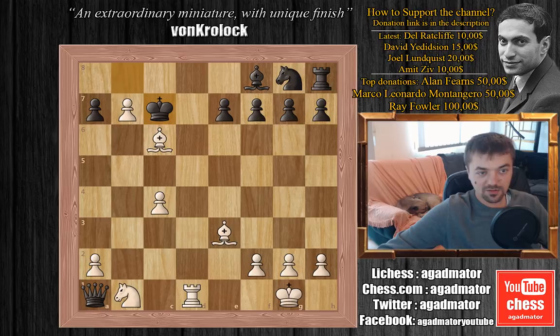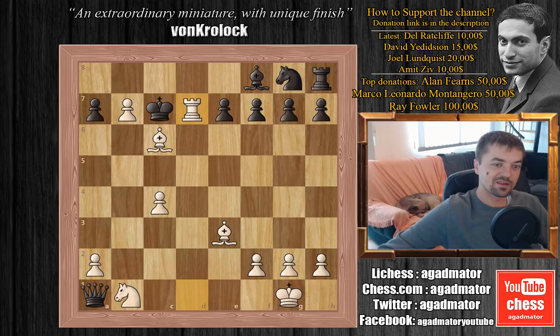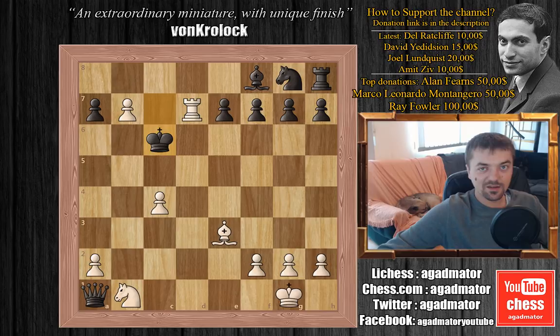Black tries to stop this with king to c7. White can still go rook to d8, but white finds an even better move — this is just brilliant. He plays rook to d7 check and forces black to capture the bishop. So we have king captures on c6, and now the greatest underpromotion of all: he plays pawn to b8 with a promotion to a knight — instant checkmate.